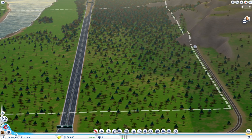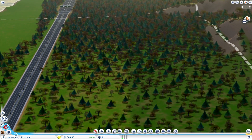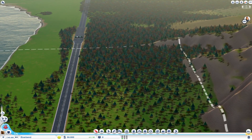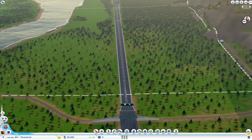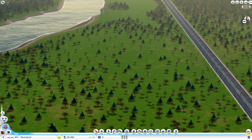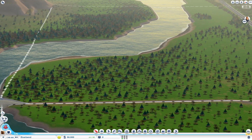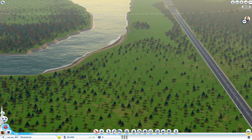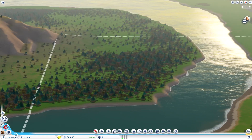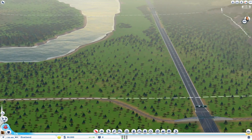What I'm thinking is I want to make this area through here industrial — I'll start up at the top and expand down as needed. I'll probably try to keep the area over here a little more residential and commercial. And then up here, when the time presents itself, we're going to go ahead and drill for oil. So let's get started.